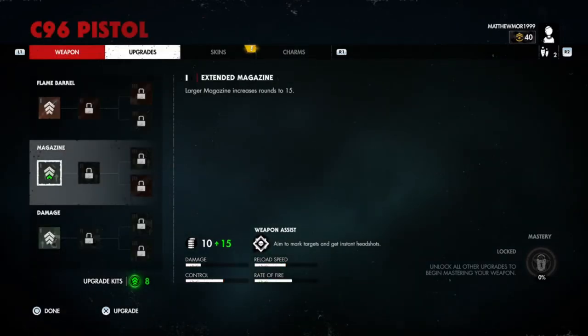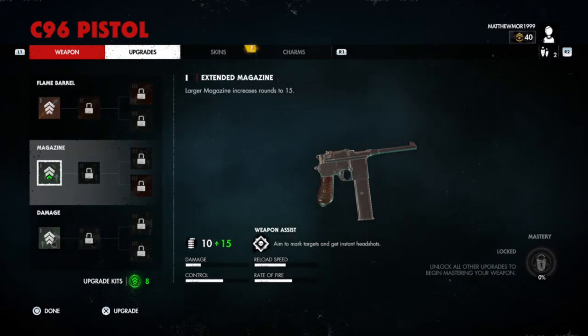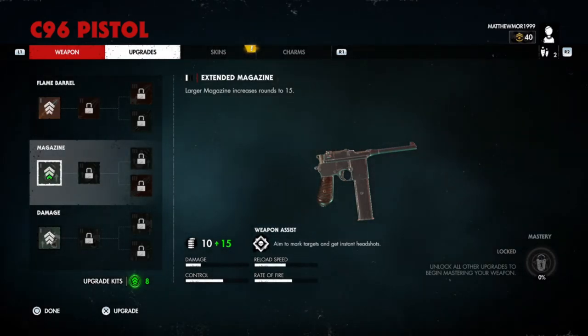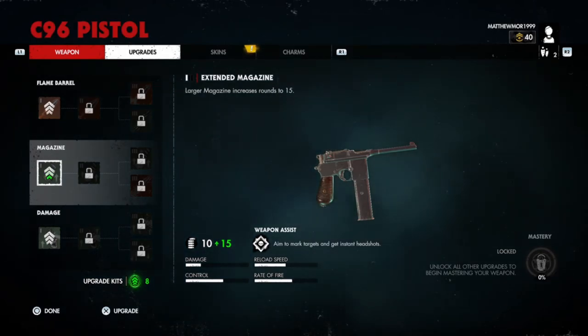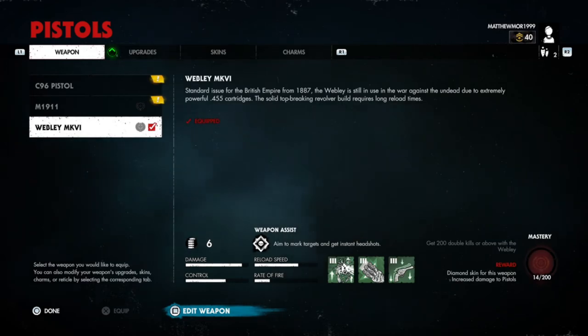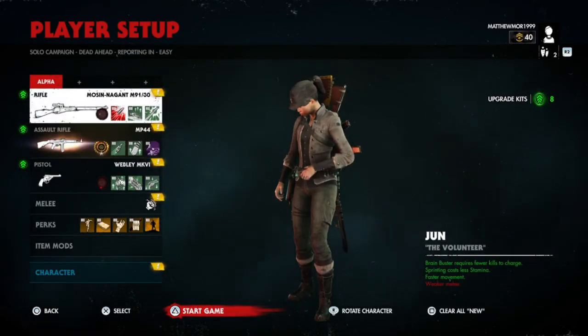As you can see, I've not got it on the C96 because I've not even touched a single upgrade, and as you can see in the bottom right corner it's locked. What you've got to do is open every single perk on this gun to get that mastery unlocked, and then you've got to do the challenge with that particular weapon.